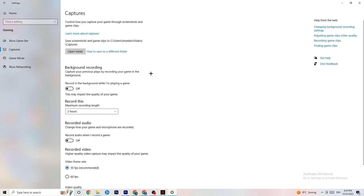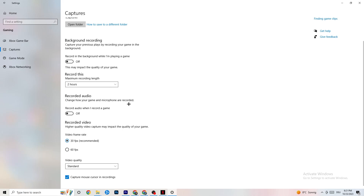Next go to Captures. Under Background Recording, find 'Record in the background while I'm playing a game' and turn this off. If this is on, no wonder you're having FPS drops, freezing, or stuttering — recording sucks a lot of performance, especially on low-end PCs, causing crashes and stuttering. Also turn off audio recording. If you want to record, use another program like OBS — do not use Windows for that.